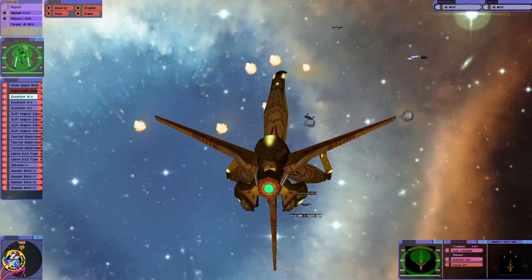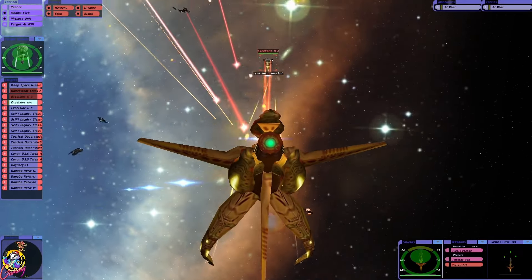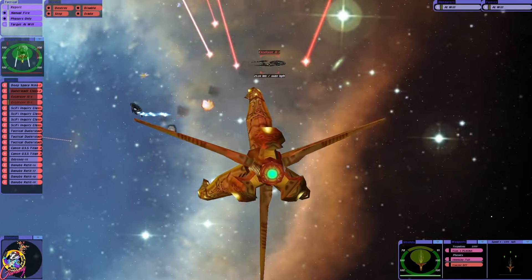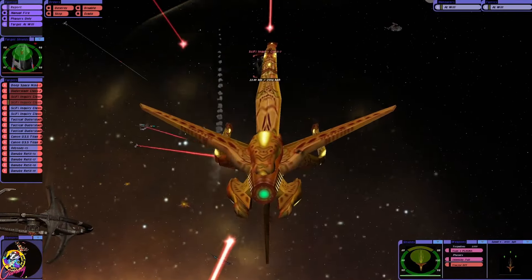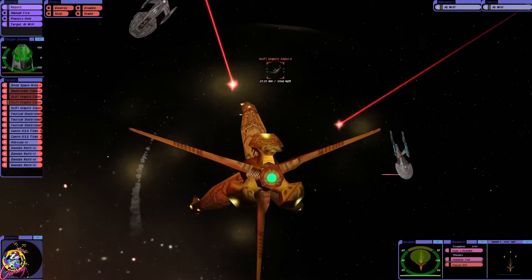Let's go after the ships. Look at the power of this ship. Those three beams almost remind me of the planet beam that we saw in the Voyager episode with Species 8472 when they took out that Borg planet. Look at the size of our shield grid as well - it's huge.